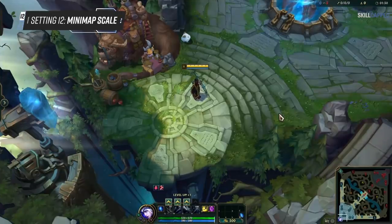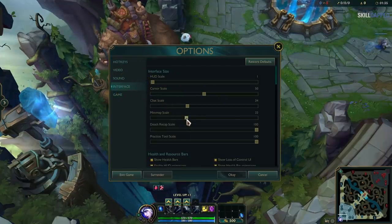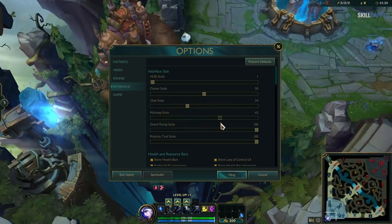Next up, go to the Minimap Scale in the Interface section. You want to turn the map size up to around two-thirds of the max. You can't make the correct decisions in game without information on where everyone is on the map, and this should help you see everything a bit more clearly.